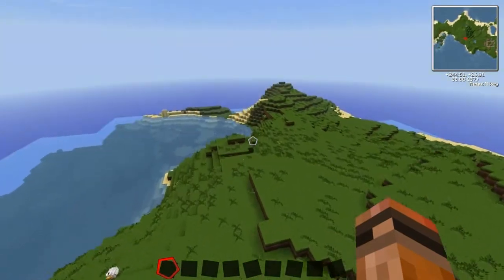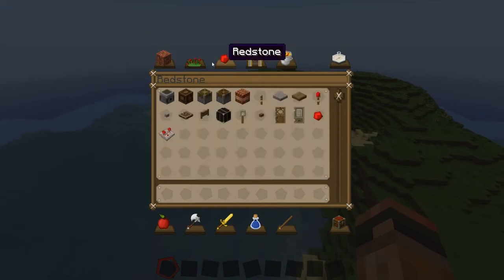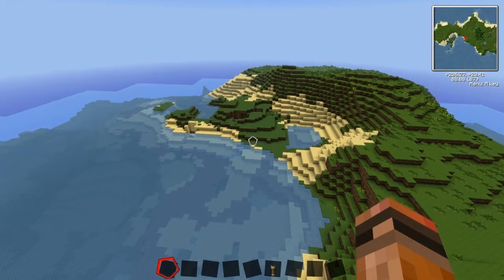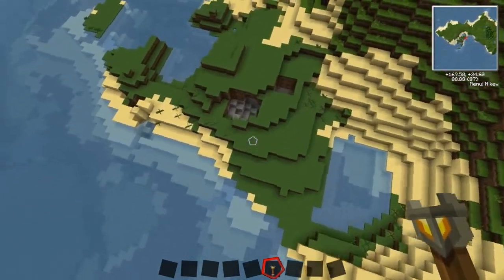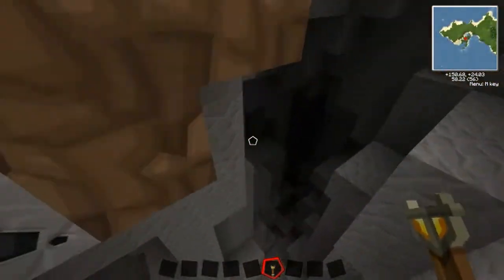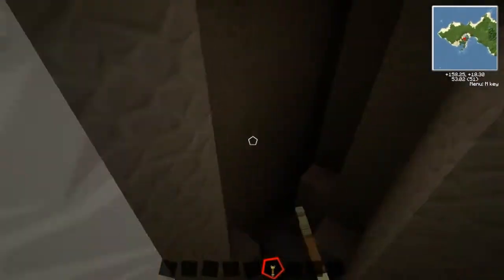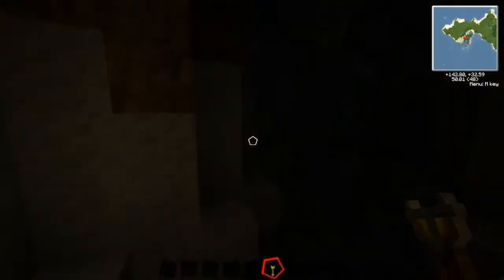If we come down to the far end of the island, you'll notice here — I'll just get some torches out so I'll be able to show you guys. We have a hole in the ground just here, and if we drop down this hole in the ground, it's a ravine. So this is possibly one of the best maps I've ever found in Minecraft.